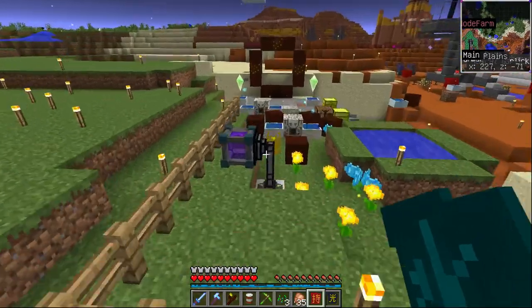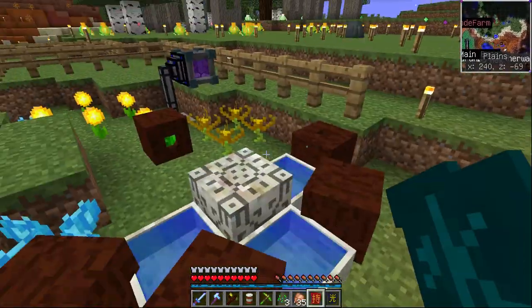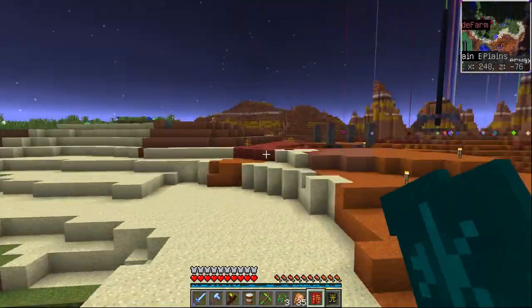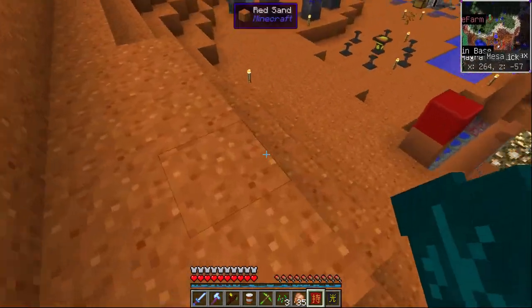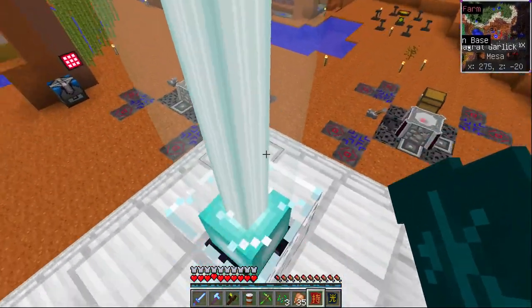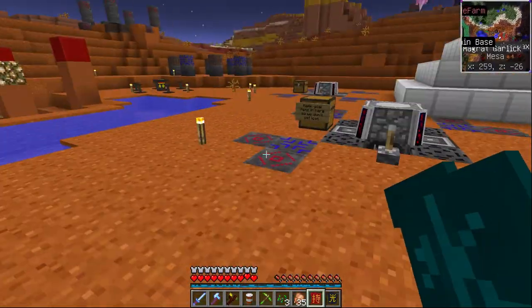This is my Botania power area, and there's a portal. That's about it really - there's very little else. We have enormous holes in the world where we've been quarrying, but mostly we've just been playing around and failing to get enough skeleton skulls to make enough beacons to make us happy.